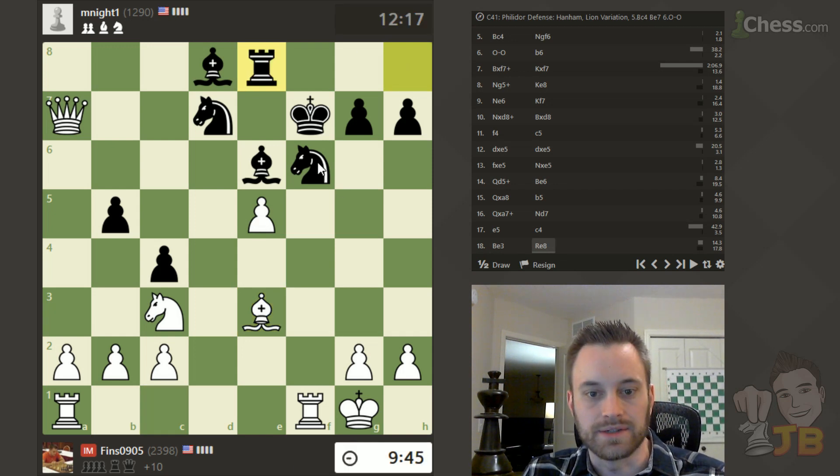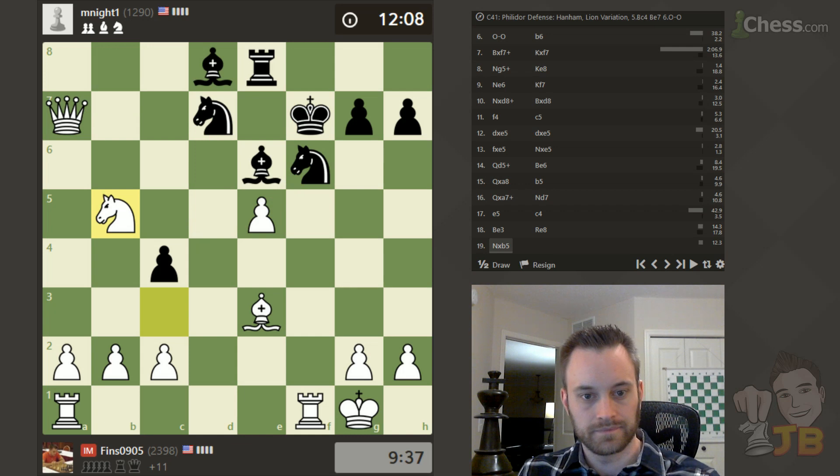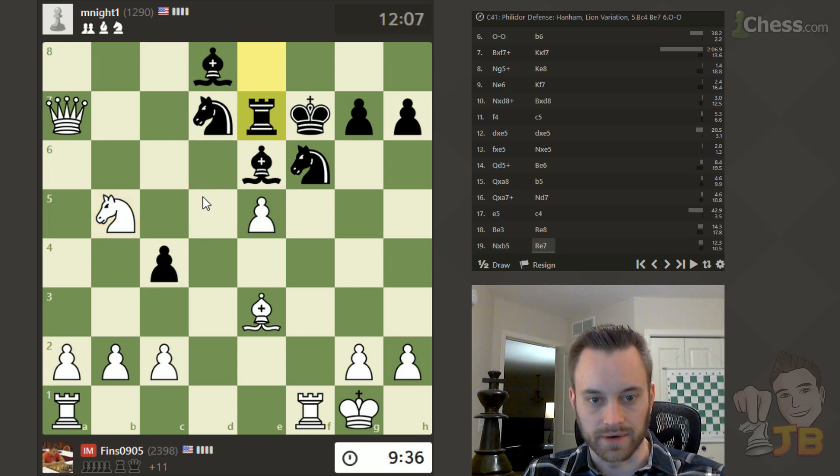Rook e8. I don't have to take this right away — I'm kind of tempted to play knight takes b5, threatening knight d6. Let's do that. He's not running away anywhere with the double pin going on. Note the knight on d7 is still pinned along the 7th rank. So just take another piece of material and add in another threat.